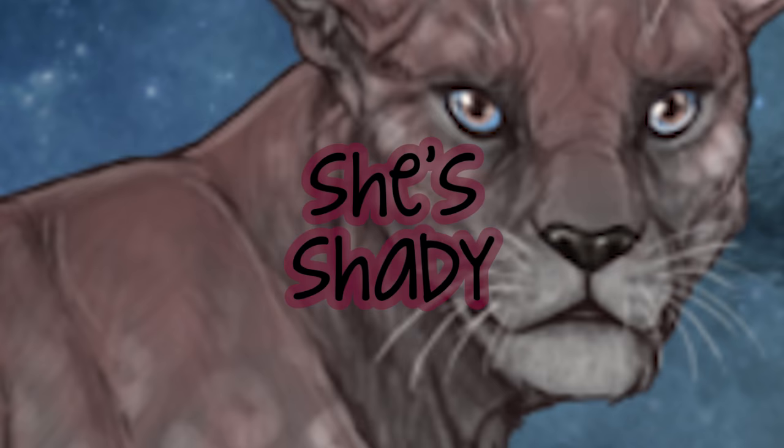So I go to send my lionesses to hunt. I send them all to the water - who am I kidding, I want those buffalo carcasses. So I send them there and then I'm going to pick which ones I want. This right here is what I was trying to avoid. I want the two baby lionesses - the lionesses junior - to be the next two items on this list. Right now they're still named maroon and shadow, which keeps them from showing up in those secondary and tertiary positions. This is exactly what I was trying to prevent.